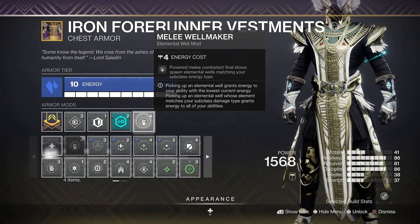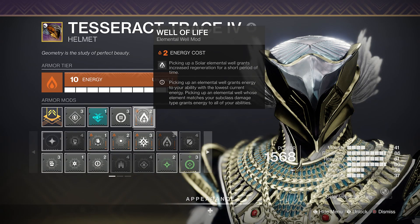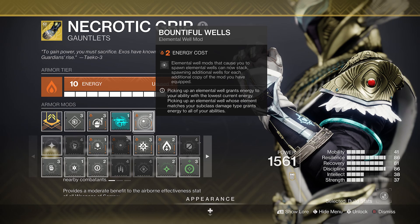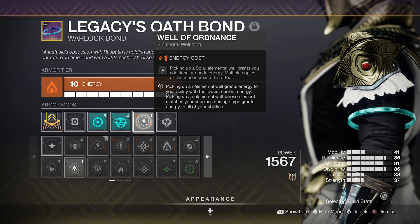As you'll be high on the fumes of melee energy, adding Melee Well Maker to create a bunch of elemental wells with Well of Life will help keep you alive in the heat of the toxic city, with Bountiful Wells and Elemental Time Dilation boosting this setup too. Well of Ordnance is a great shout and will also help return some grenade energy on top.